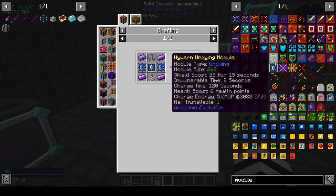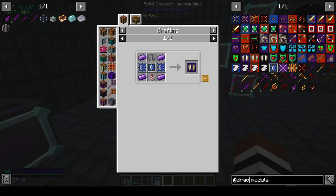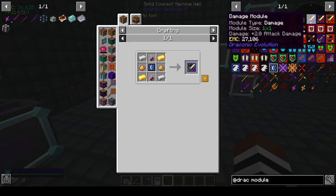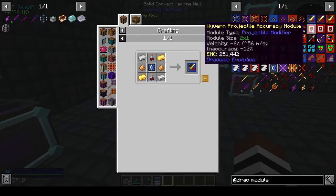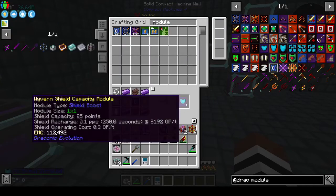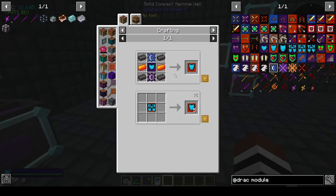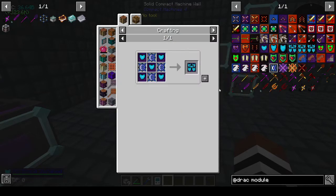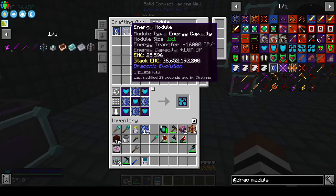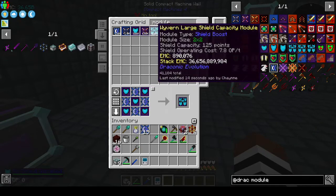Speed is for damage, okay. Potion of strength - don't have that right now. I just want something I can make now. Let's try the shield because I'm guessing the shield is how - we don't have that. All right, large shield - the bigger the thing the more operating costs. That's 7.8, and that is 0.3. Twenty-five points, 120 points.